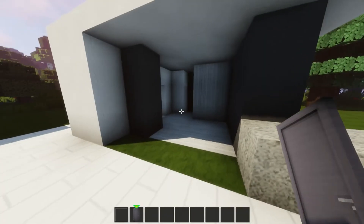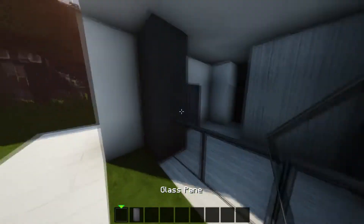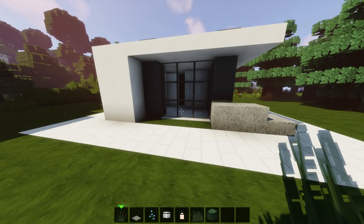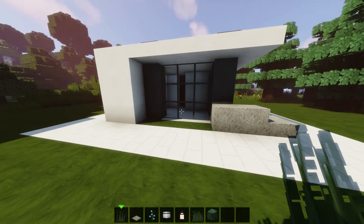Now let's add our doors and windows in, and then we'll get started on the garden. For the garden, I'm just using a variety of grass, pressure plates, orchids, lanterns, and leaves. So I'm just going to go around the house and place those in, but feel free to decorate how you like.